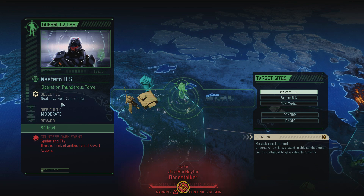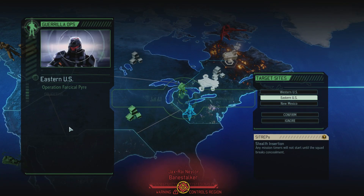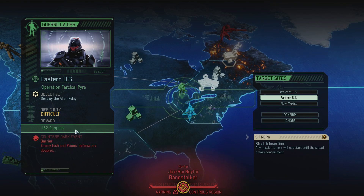So what do we have? Neutralized field commander, we get intel. There's a risk of ambush on all covert actions. Then we have supplies — enemy tech and psionic defense are doubled. This one doesn't matter; we don't really have a hacker and we don't have a psi operative, so I don't think it matters.